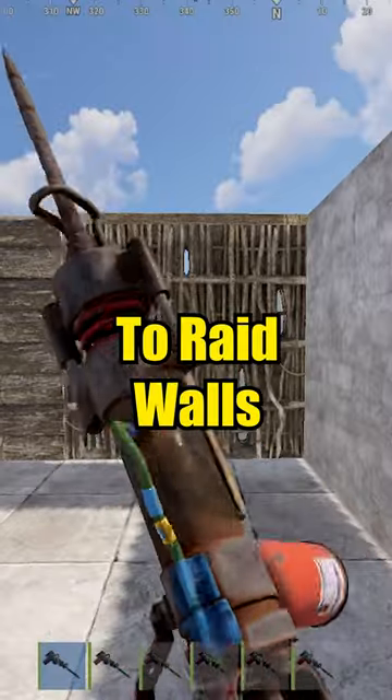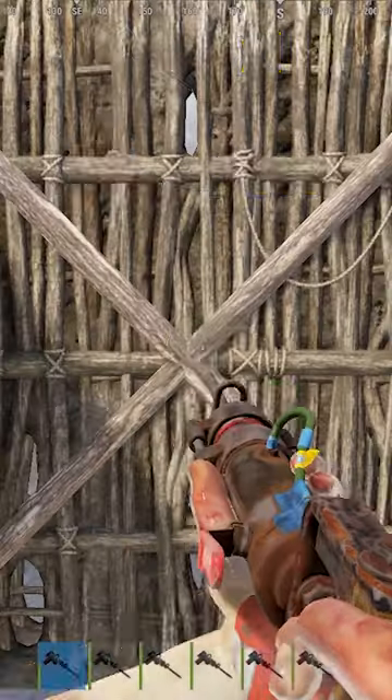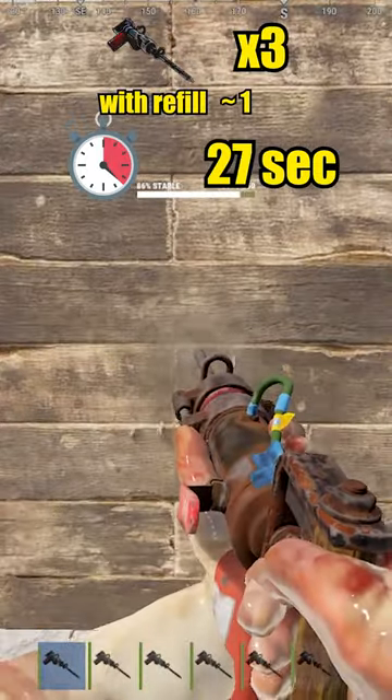This is how much it takes to raid walls with jackhammer. Twig wall takes 1 for hard side and 1 for soft side. Wooden wall takes 22 for hard side and 3 for soft side.